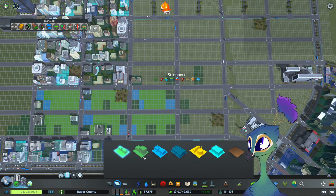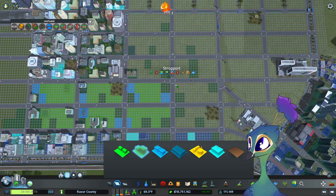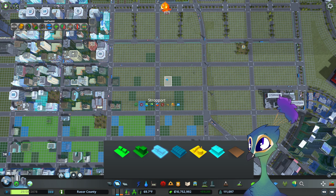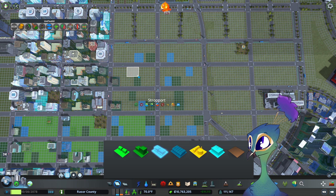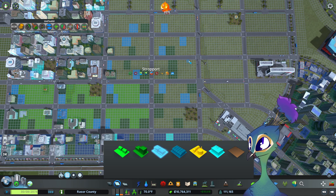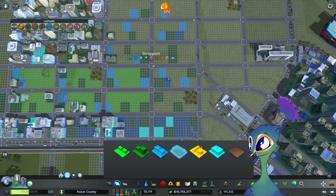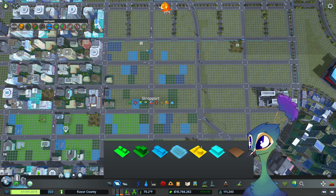Unfortunately in this game we cannot do mixed vertical use, but we can do mixed horizontal. And that's what I'm going for here, in terms of trying to get buildings to crop up that fit every type of financial situation. That is one of the main things that we are trying to go for here.